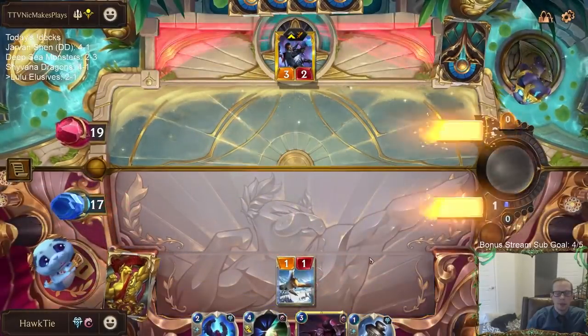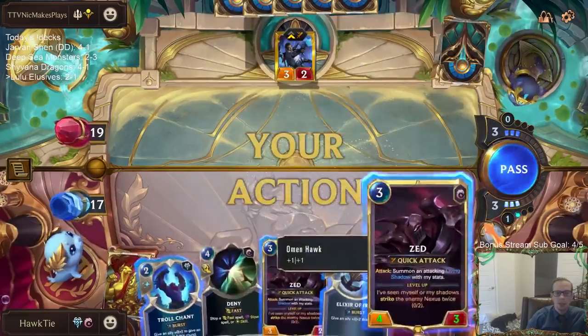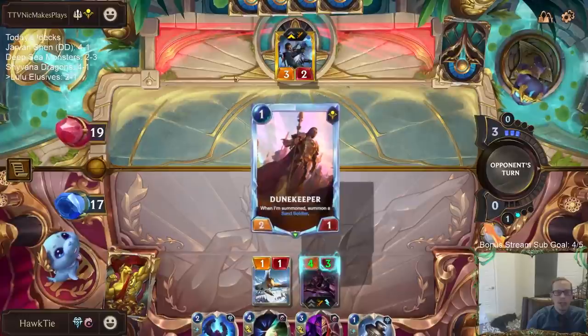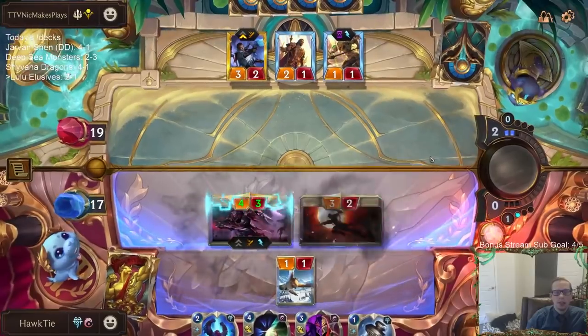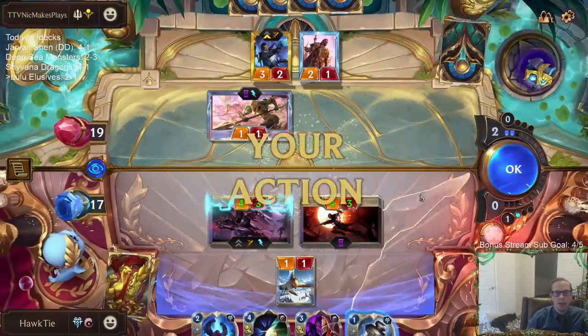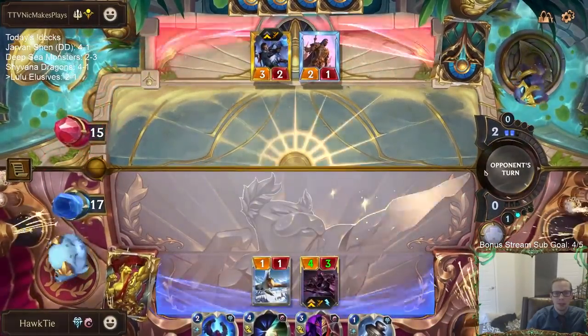Maybe there's a chance they didn't challenge and I got to block one. We got a 4-3 Zed, and I had this other 3-2 Zed in play. I didn't want them to keep that thing in play and be able to challenge my Zed with that bird, so I just traded one drops.